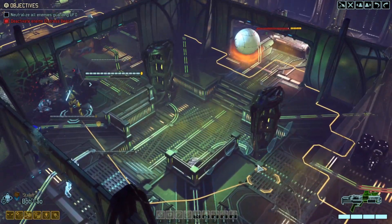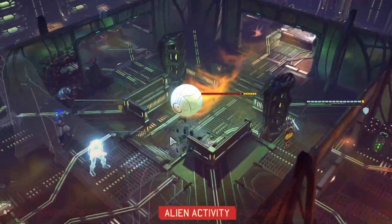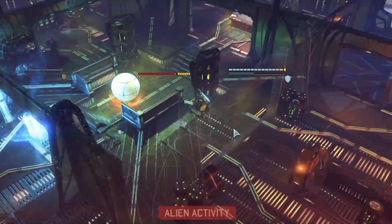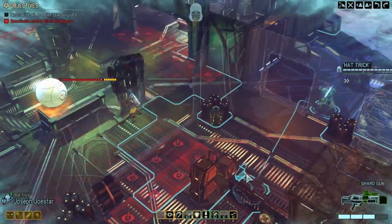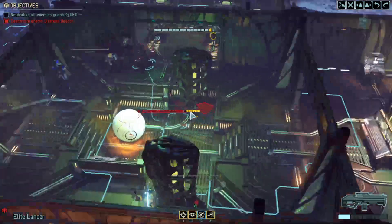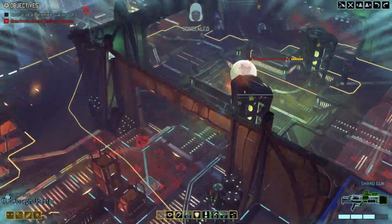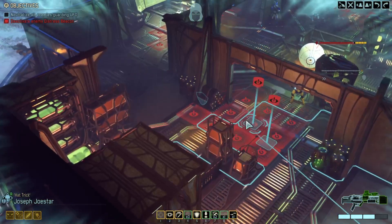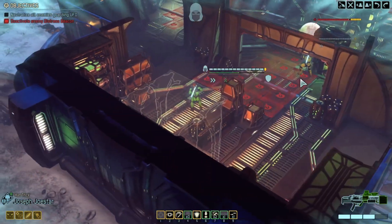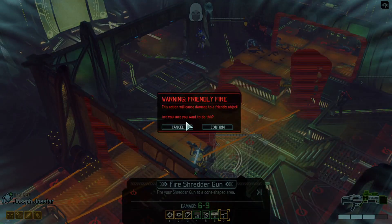We've got Implacable, so we will just use that to flank the gatekeeper. The gatekeeper is going to focus on this mimic beacon, but we can focus everything we've got on the gatekeeper. We've still got Frostbomb as well. Shred storm cannon — we need to get out of the way of it. Come in somewhere like here for now. We can come in where there's no cover, but I don't want the shred storm cannon being blocked.